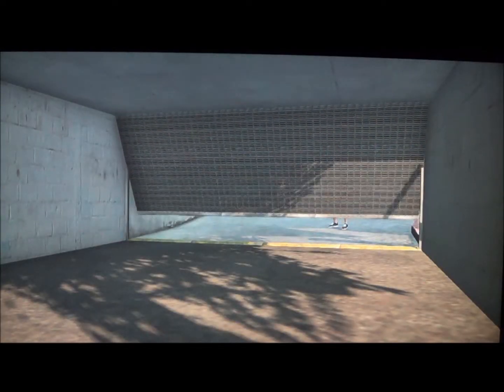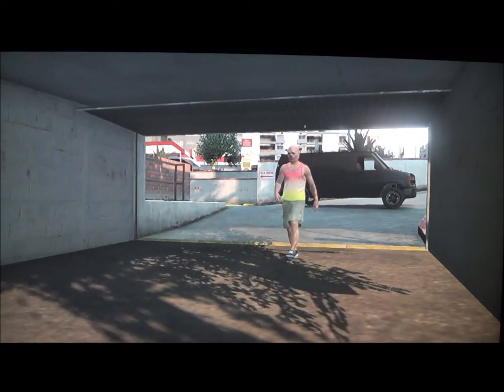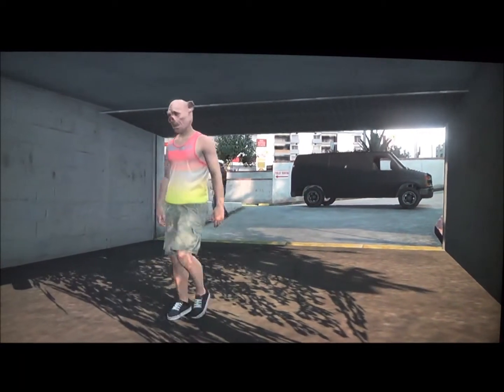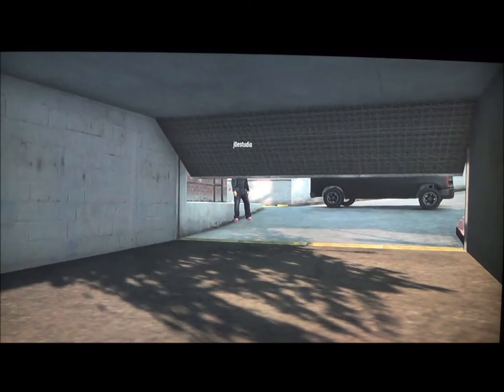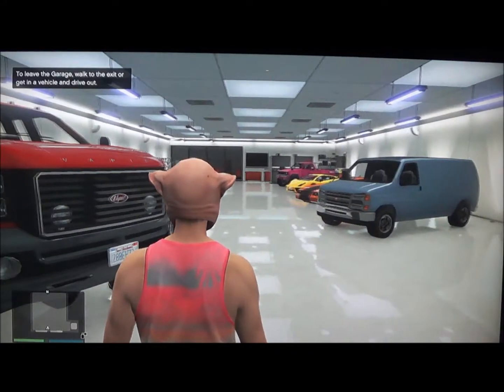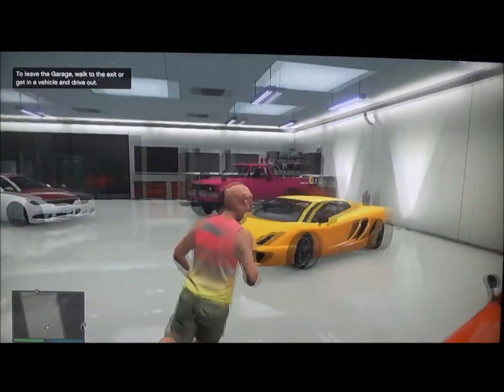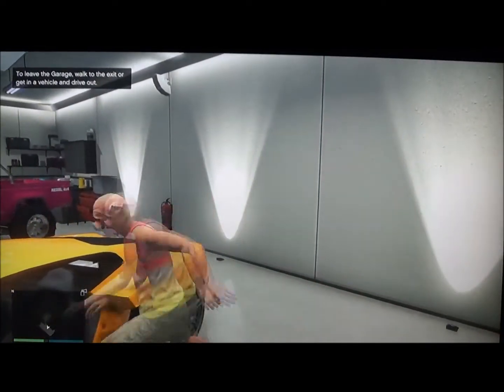First, what you want to do is park a van up in front of your garage. It doesn't have to be too close that you drive into your garage, but not too far away either. I have a van in there already and I'm too lazy to take it out — I'll probably just use it for a glitch later on if I need to.